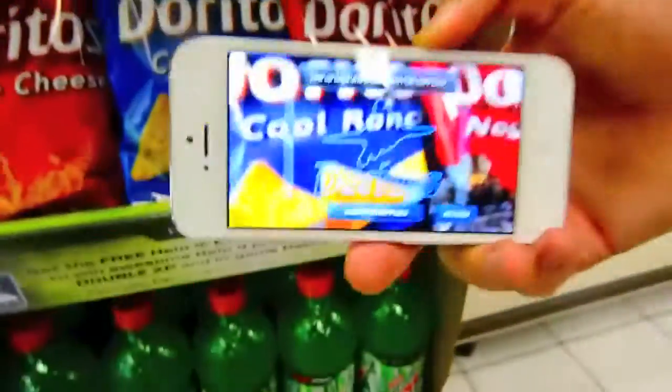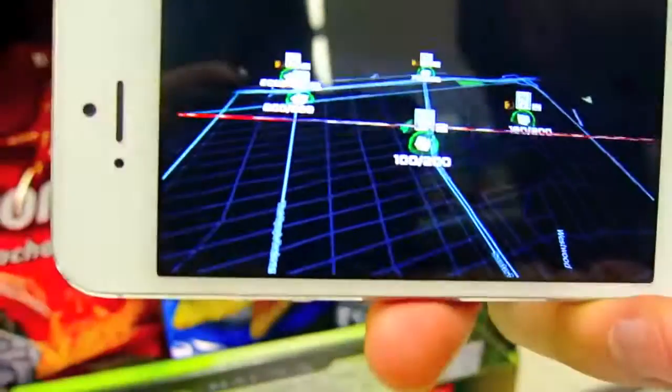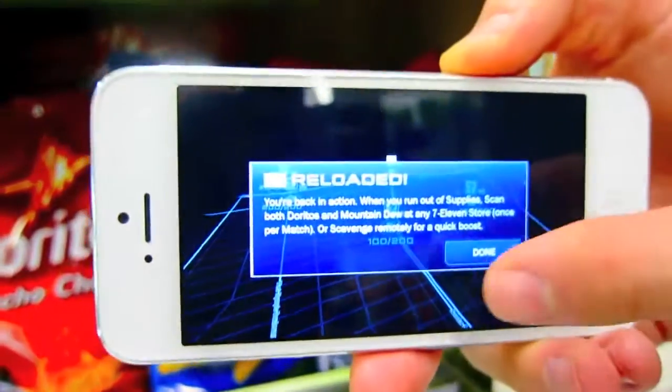So I'm going to conveniently find Doritos just below the Mountain Dew. I go ahead and scan that, and now I've got full supplies, fully reloaded.